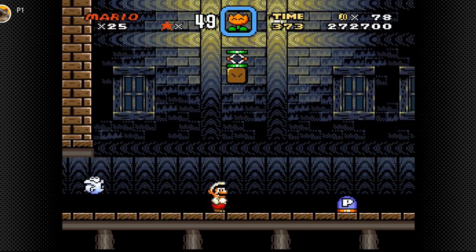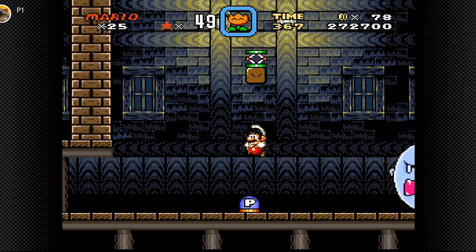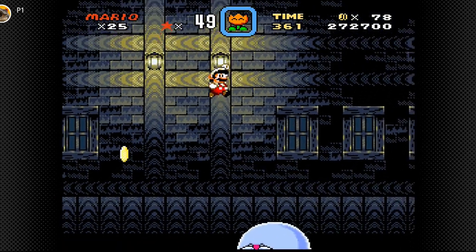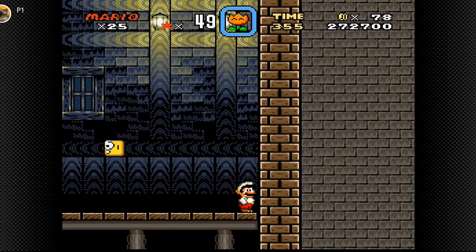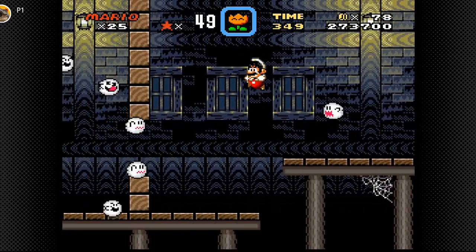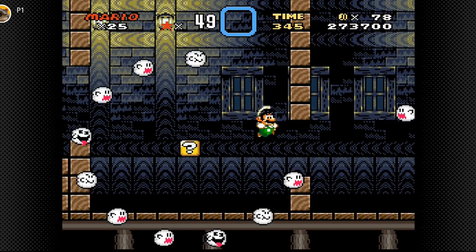Alright, ghost houses — oh, a big Boo. Let's just get this trampoline and jump over him. Alright, good. Let's head in this door. What's in here? A fire flower. We got hit by a Boo.